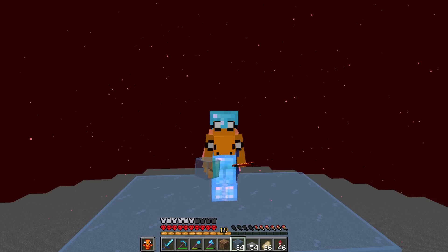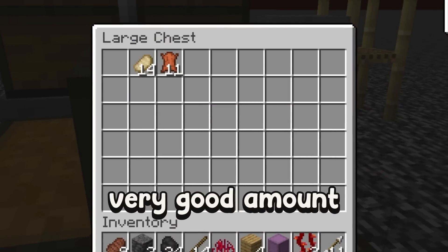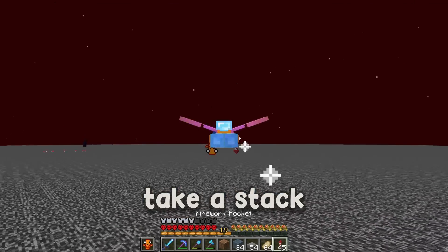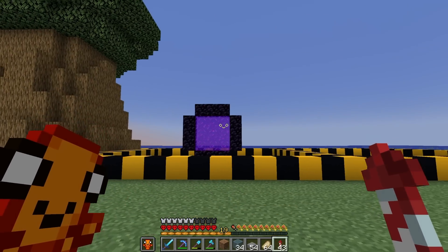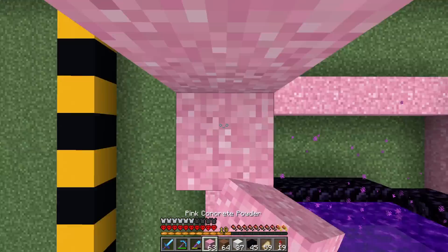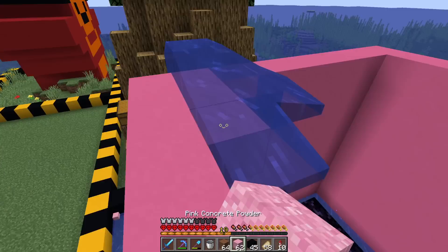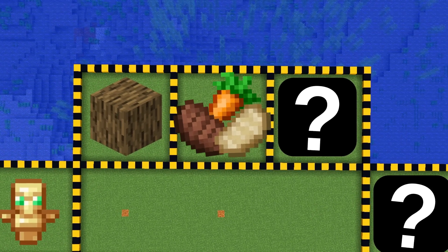I'm going to AFK up here for probably about 10 minutes and see how much food we get. It has officially been 10 minutes. Oh my god, that is a very good amount. I'm just going to take a stack. I'm going to fly back to the portal, and I think my plan is I'm just going to make a pig face because obviously we're eating pork. So we now have infinite totems, infinite wood, and infinite food.